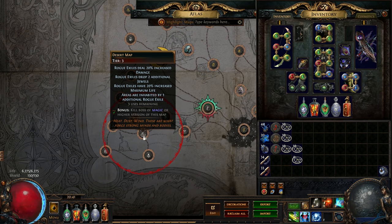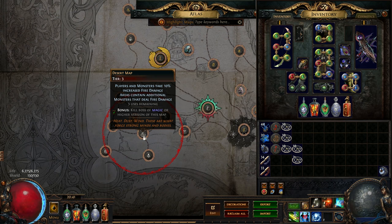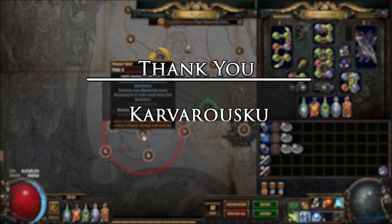Welcome to the guide, Exile. In this guide, we are going to be discussing Cartographer Sextants that can be used on maps within your atlas. Before we begin, I would like to remind you that this guide was made in partnership with fellow content creator and atlas guru, Carve. You can find him on Twitch, YouTube, Twitter, and Discord, which I have linked in the video description.